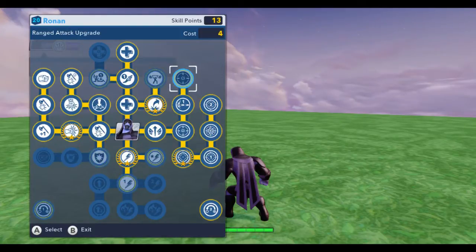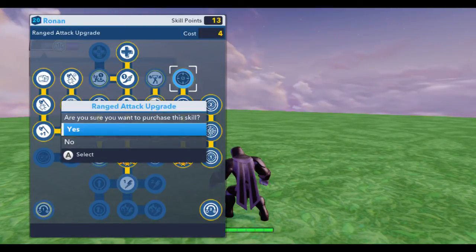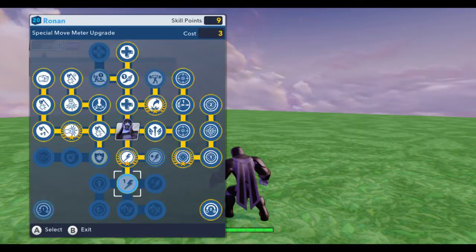Attack upgrade, recharge level two — it's always handy. We have 17 points left, so let's grab rapid fire and range attack upgrade to make that stronger. I don't think we'll need that other one. I have nine points left, and I'm between getting team player super health or getting rappel and ricochet.